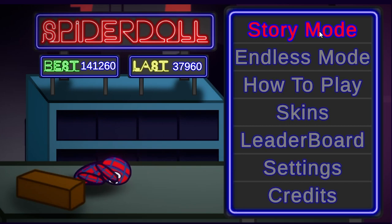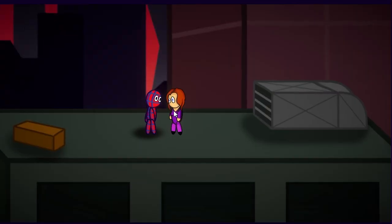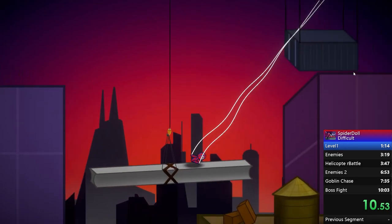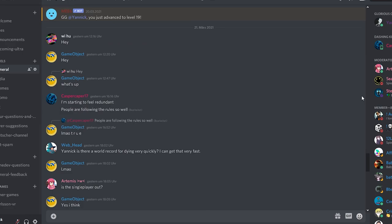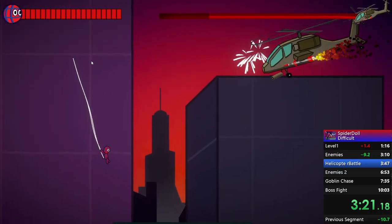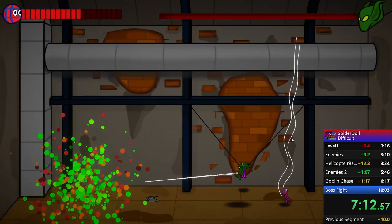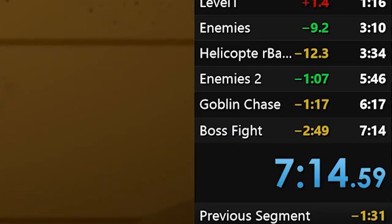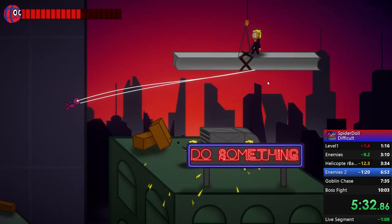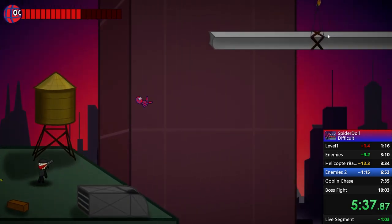You can play Spider-Doll now on crazygames.com — at least as long as we have less than 100k players. And I have a challenge for you: the person with the best Spider-Doll speedrun within one month wins a special role on my Discord server and can be called the swinging king or queen. I did some speedruns myself and got a time of 7 minutes and 14 seconds. In the next days I'll probably do a livestream to try to beat my record. Have fun with the game and I hope I see you next week. Bye!